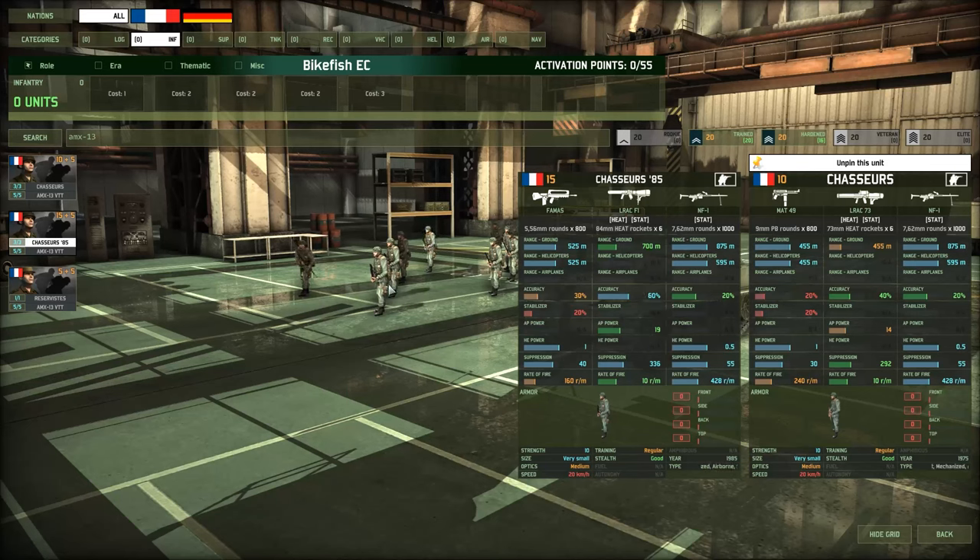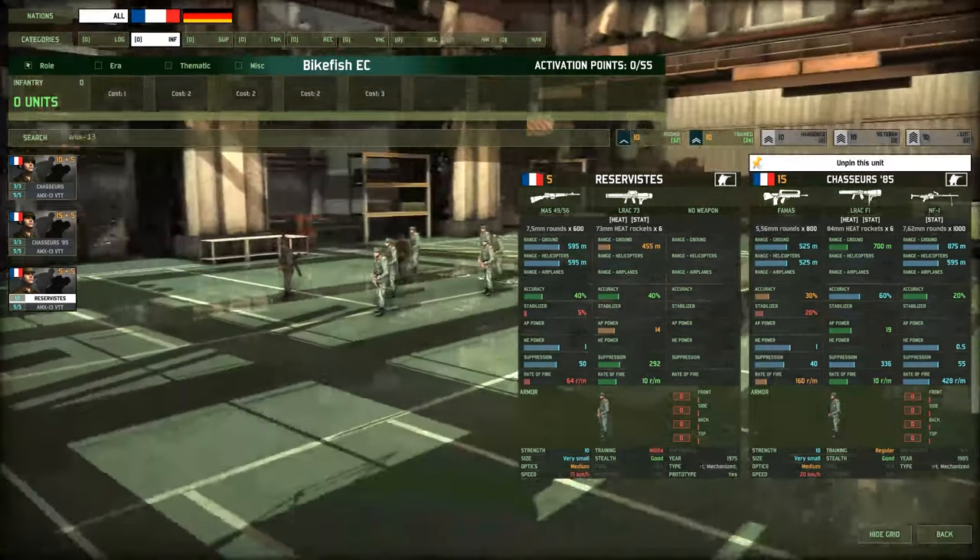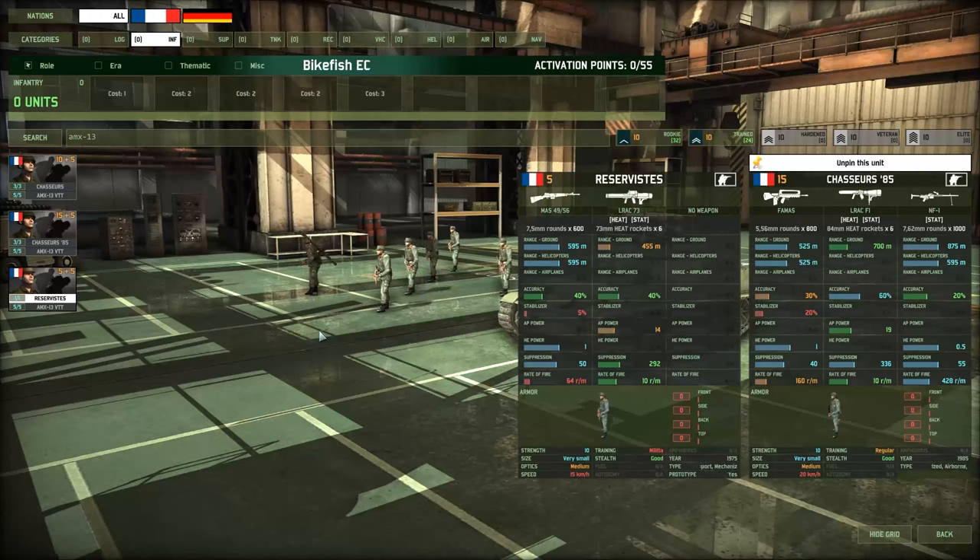So we seem to have crossed base chasseurs off the list, and that leaves us with the 15-point chasseur 85 versus 5-point reservists. Really what this boils down to is the sort of thing you're looking to get out of this card, which can depend a lot on what the rest of your infantry tab looks like. If you want infantry that is capable of occasionally doing something in a fight and you're willing to pay for that capability, chasseur 85 are definitely the way to go. A 19 AP launcher is going to be a lot more dangerous than a 14 AP one. Having a FAMAS and an NF1 means you can actually engage other infantry outside of a panicked reservist squad — you're probably not going to win without being shredded, but it enables more options.